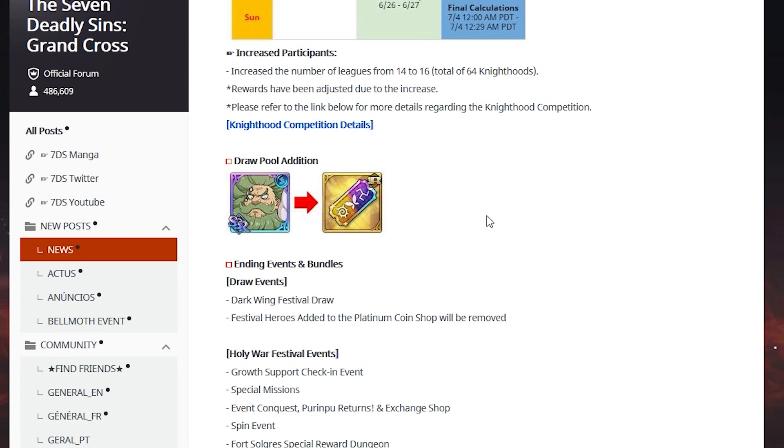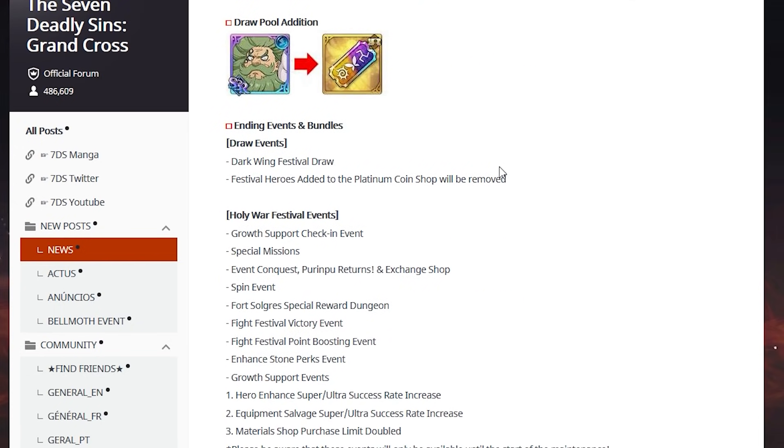In the draw pull edition, we now have Chandler on the regular tickets. If I were you, keep those tickets saved up — I made a video about that. I have about 27 of them, so I will go and summon on this and see if I pull Chandler. We also have ending events and bundles — the draw event for the festival obviously.